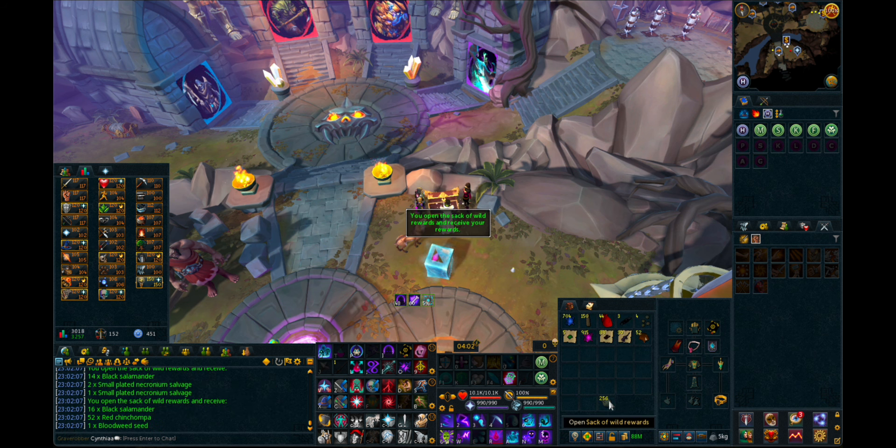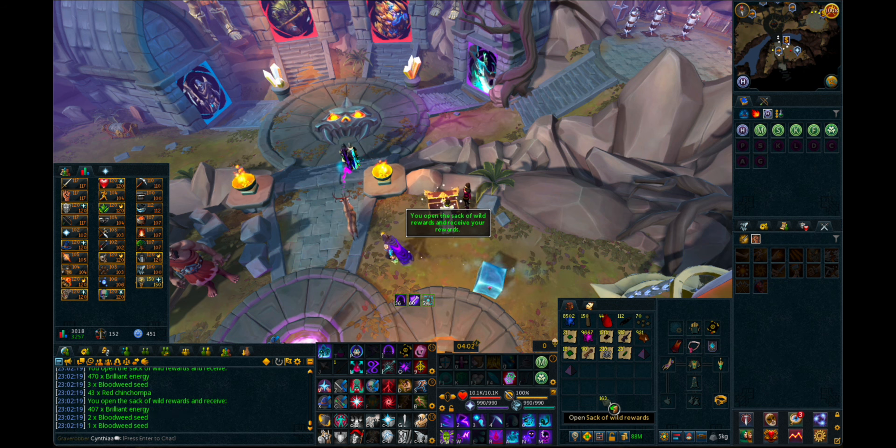Just spam through all of these, hoping to see a lot of energies. Chinchompas are good, bloodweed seeds are good, portable obelisks and inflatables are also very welcome. Those black salamanders are actually pretty good to disassemble — I believe they give tensile components, or maybe dexterous, and they give them fairly frequently.